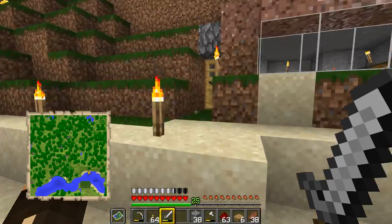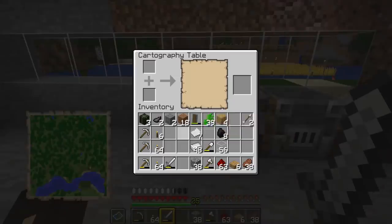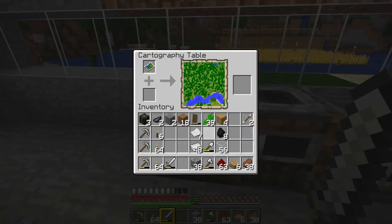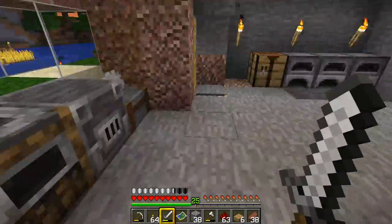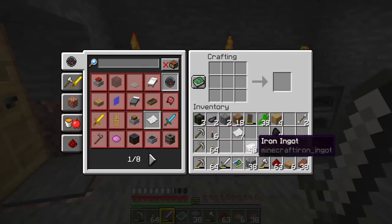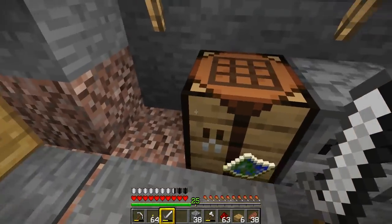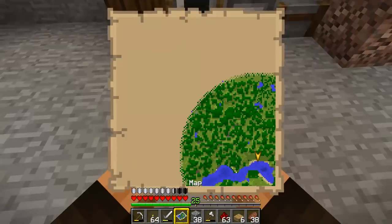Let's get back in here and I want to show you what you can do with the cartographer's table. If we put a map in the cartographer's table and then put a bit of paper underneath it, we make the map four times bigger than it was. In the past you had to put the map in the middle of the crafting table and completely surround it with paper, which would take a lot of paper. But now you don't have to do that because you've got the cartographer's table. So we stick the map in, put a bit of paper underneath, and there's a little scribbling sound — we make a much bigger map.